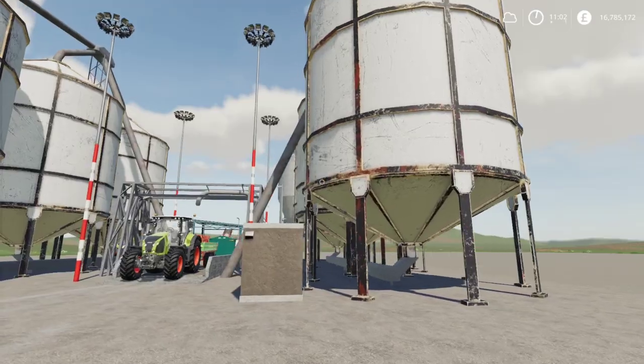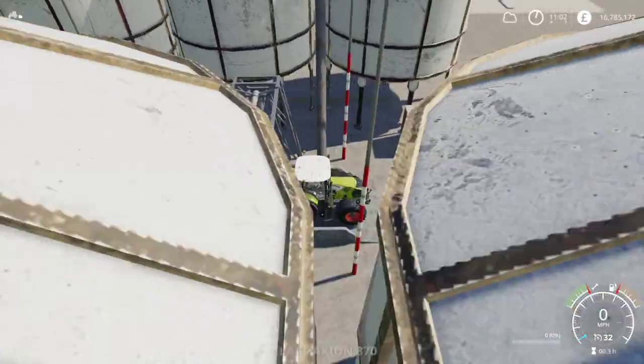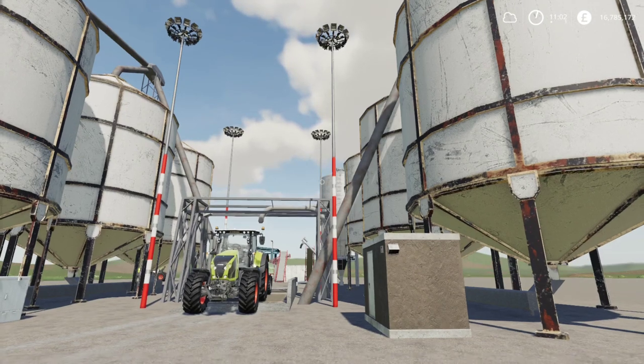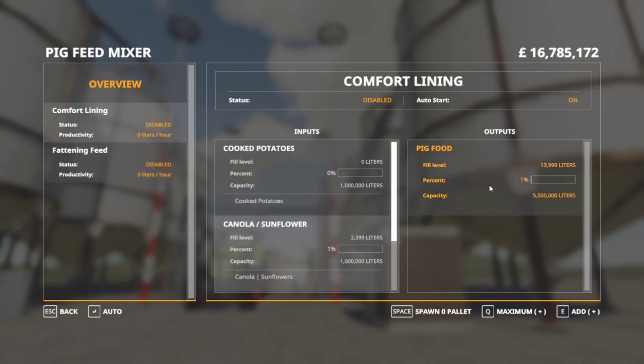This here is a big pig food mixer — you can easily dump all the inputs in here and fill up with pig feed from the pipe. The options for this machine to make pig food are two recipes: comfort living pig food or a fattening feed. Going into the overview menu via Ctrl+G, we can see comfort living and fattening feed — both produce pig food, just with different input ingredients.